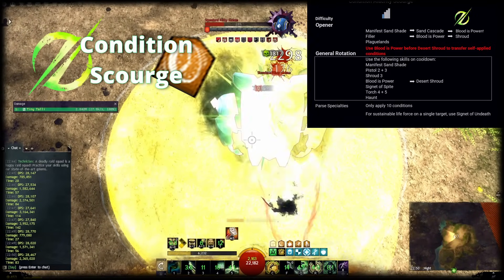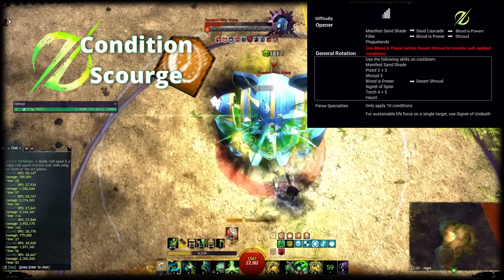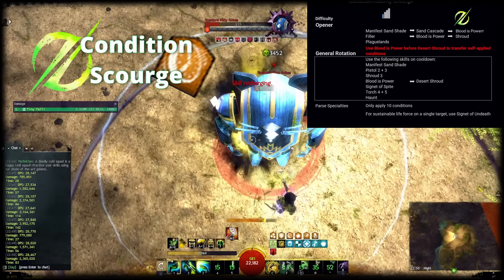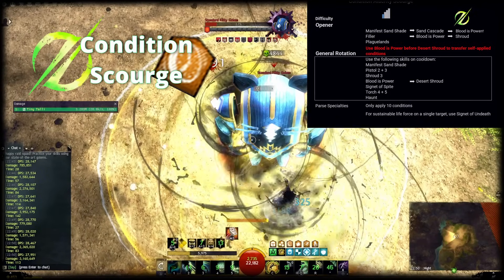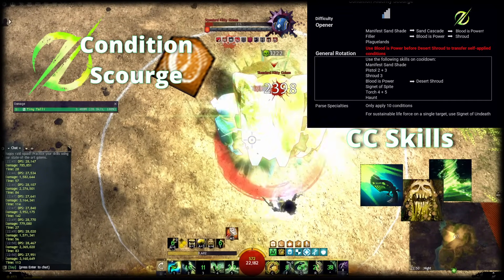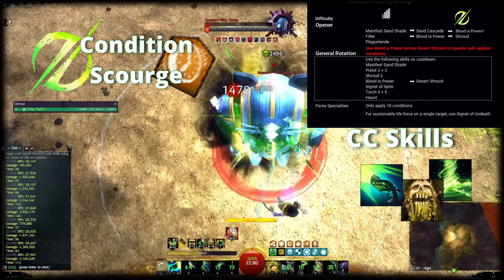When you notice that you run out of life force, delay Shroud 3 to reach a sustainable level. Signet of Spite can be replaced by any other skill you might need. Desiccate allows you to cover Fury uptime on allies and increases life force generation, while Trail of Anguish will apply Stability in a small radius. Similar to Mesmer, you can use Sand Portals to portal allies around. For Breakbar damage you can save Torch 5 and Shroud 4. If you need more, you can slap a Warhorn on the secondary offhand and use Warhorn 4.